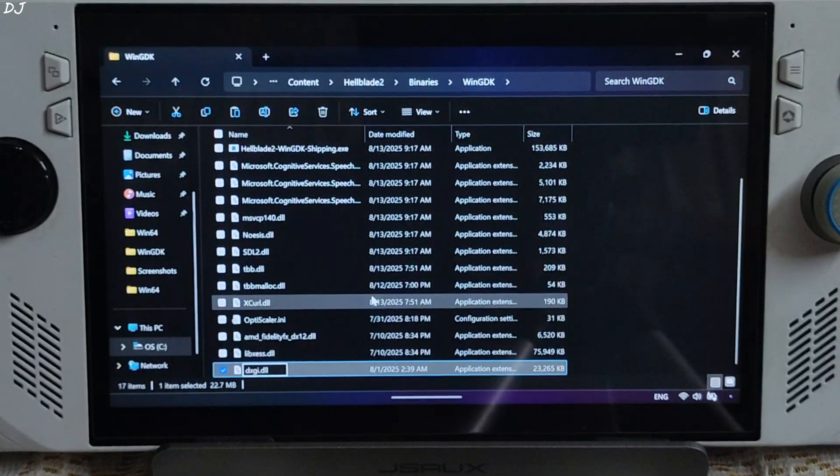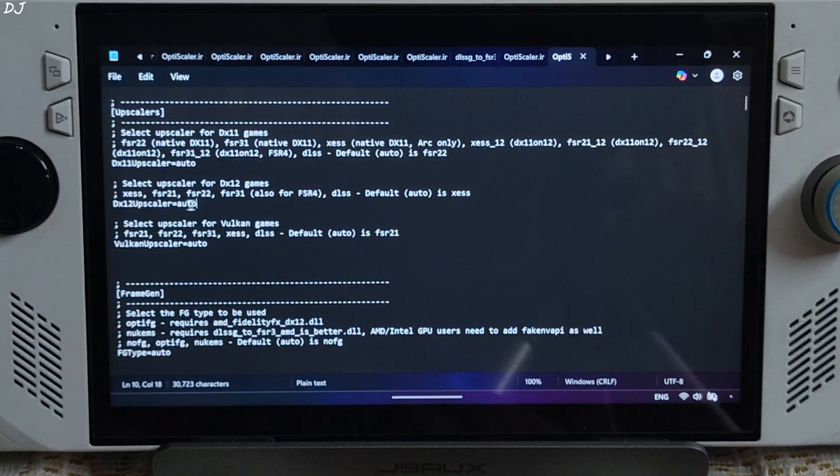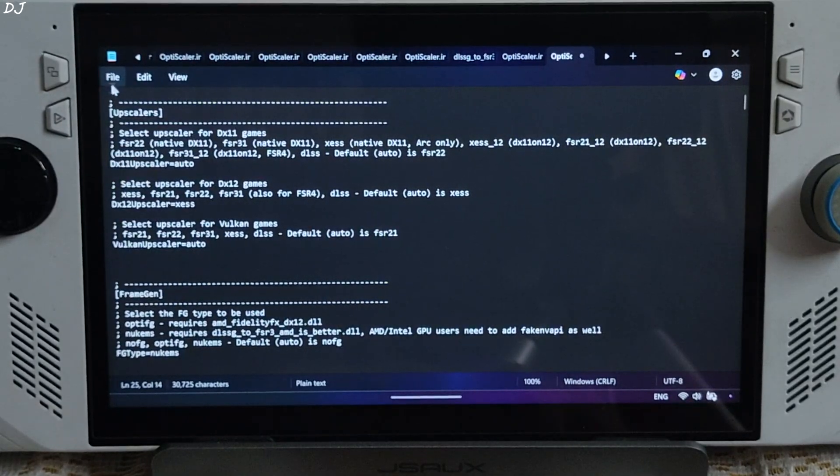Now open the OptiScaler.ini file. Set Dx12 Upscaler to XCSS. Set FG type to Nukems, as we will be using Nukem9's mod. Click on File, Save, then Close.